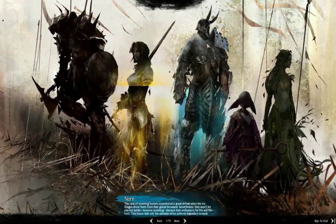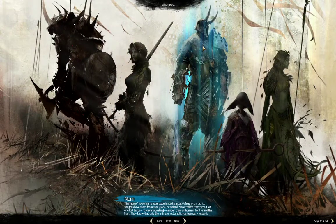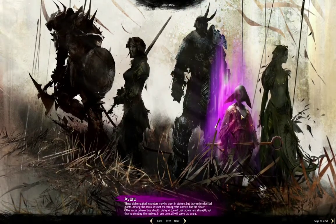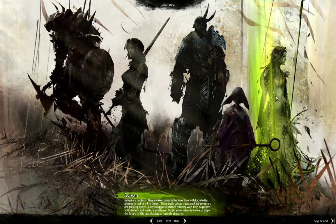You have Humans, Norn — and they're basically the same thing as humans but just a couple feet taller. They're pretty big. These weird little things called Asura. And then we have the plant-like Sylvari. They are quite cool.